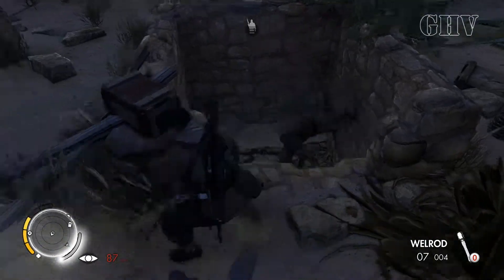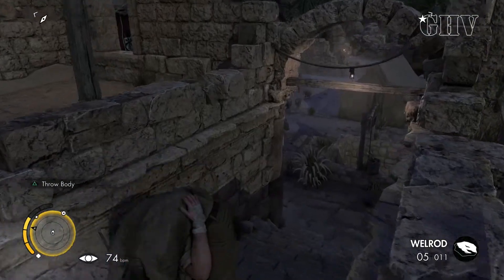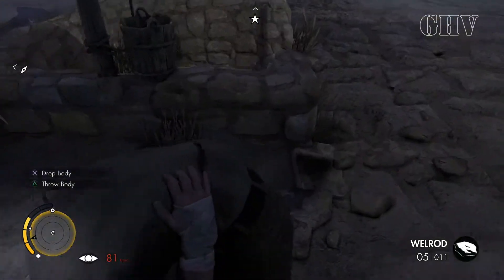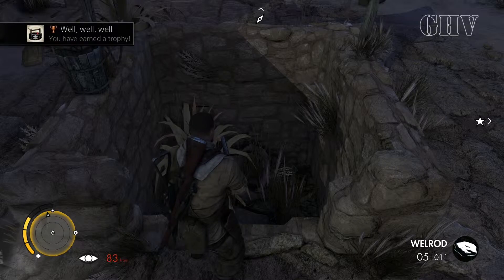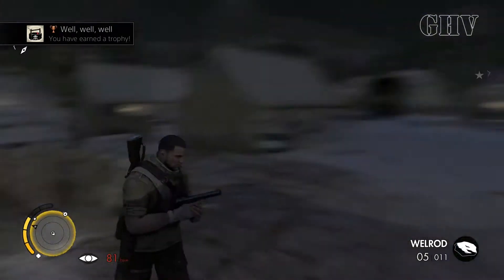The final one is on the very left hand side of the map. There are wide ruins with a Nazi flag on the front of it — throw a body in there and you'll get the Wow Wow Wow trophy. I hope that helped — stick around for more trophy guides.